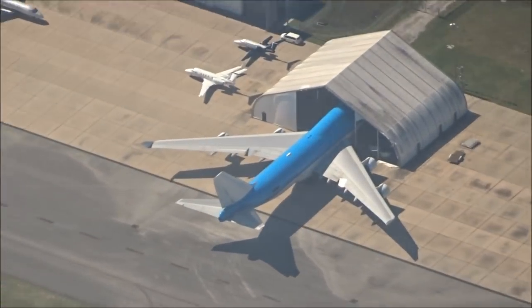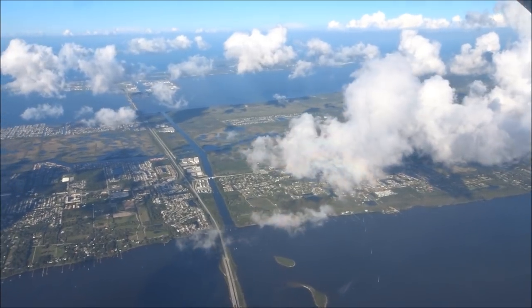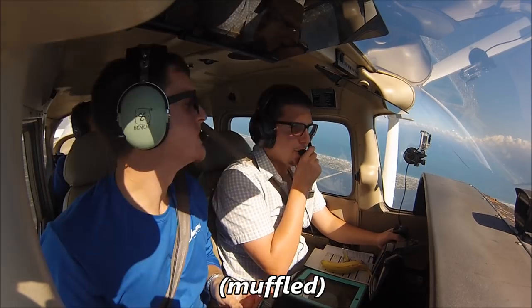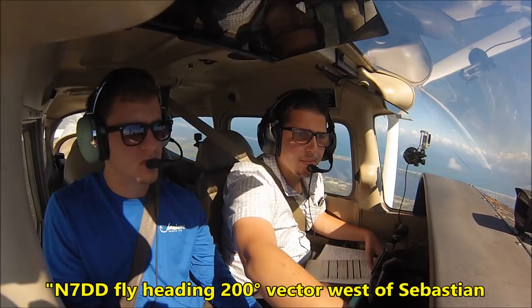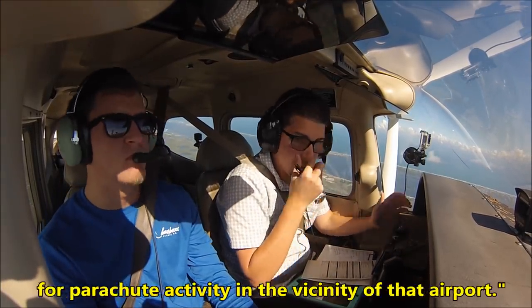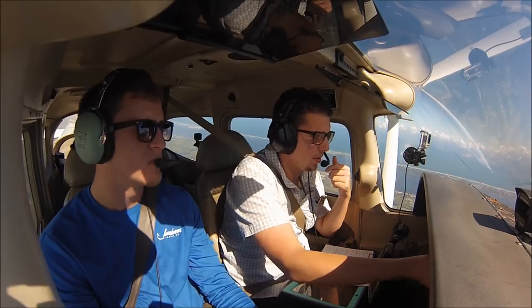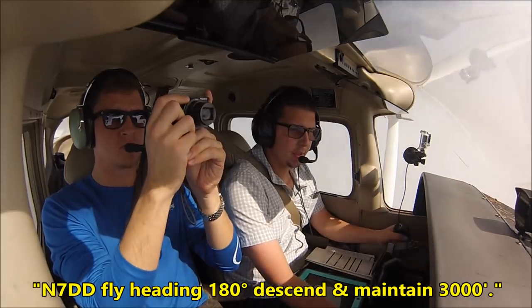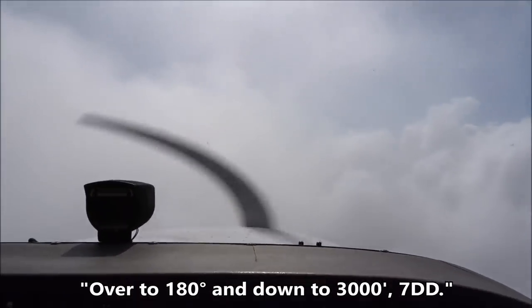November 7 Delta Delta, fly heading 200, vector west of Sebastian for parachute activity in the vicinity of that airport. Heading 200, 7 Delta Delta. RNAV GPS approach runway 4 in use, landing and departing runway 4. IFR departures contact ground for clearance. November 7 Delta Delta, fly heading 180, descend and maintain 3,000. Over to 180 and down to 3,000, 7 Delta Delta.